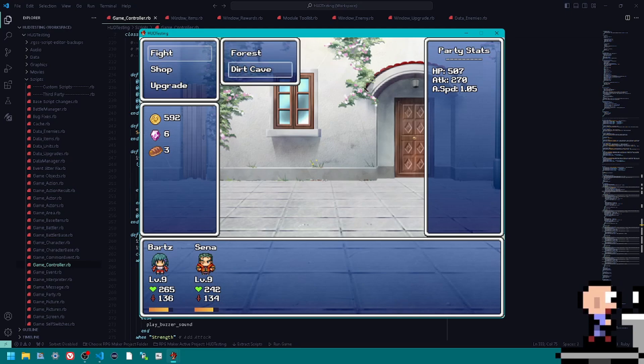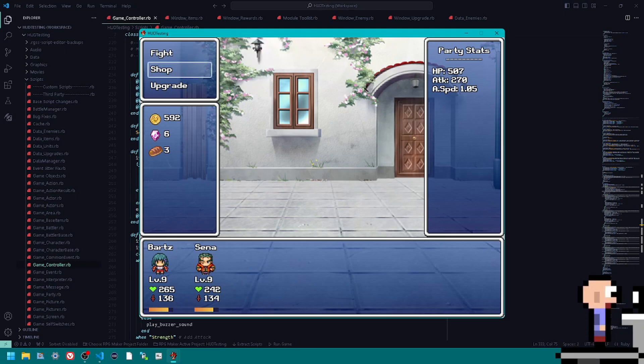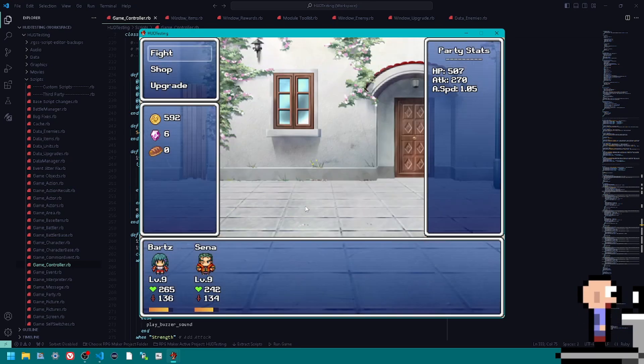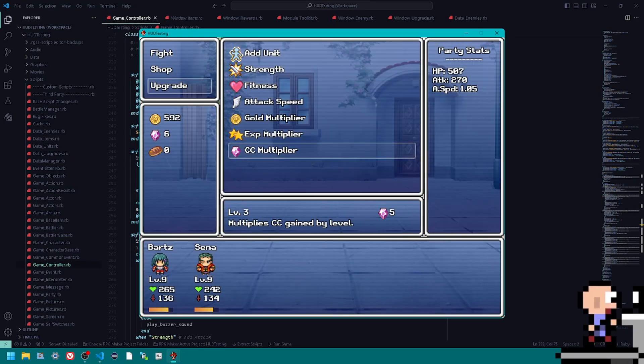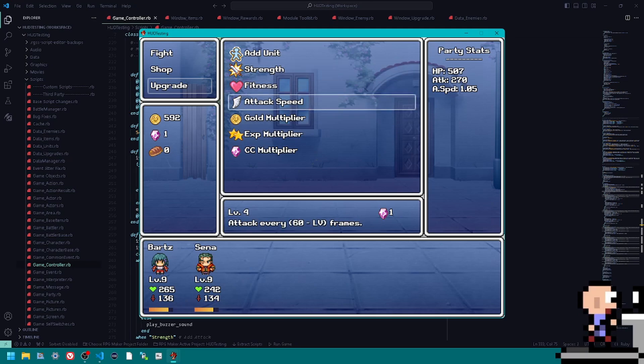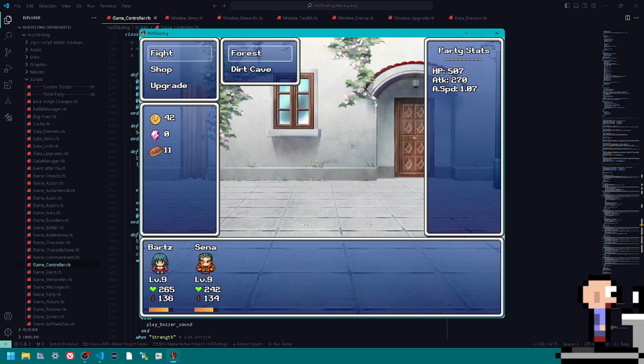I've grinded to the point where we've beaten the boss and unlocked the second area. I wanted to show you all how difficult the Dirt Cave is. Let's go in — as you can see the HP has jumped from around 72 being the highest in the previous area to 17,000–18,000. You can see our HP just plummeting. Let's grab another Experience Multiplier and do one into Attack Speed, then grind a little in the previous area.